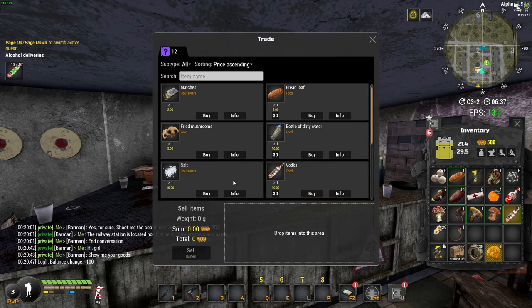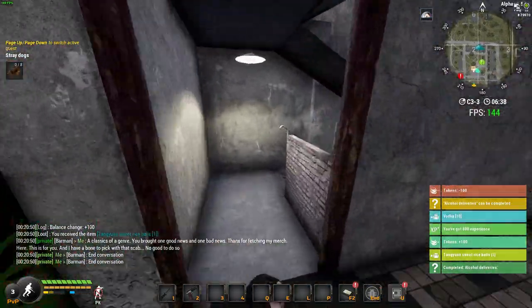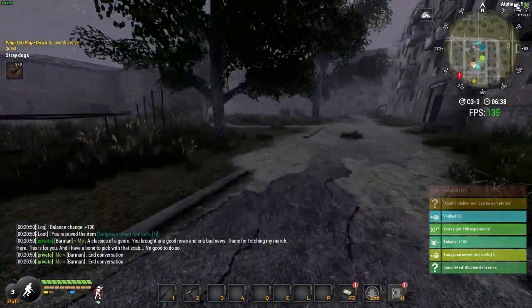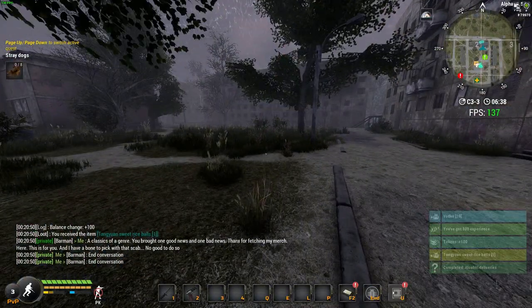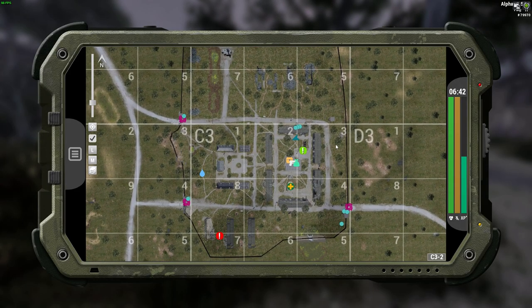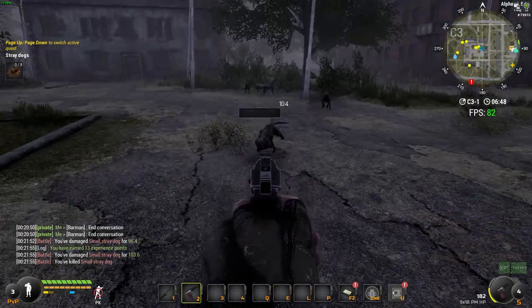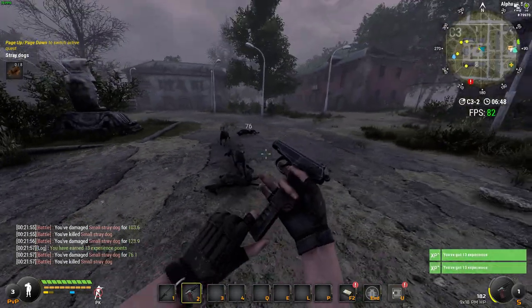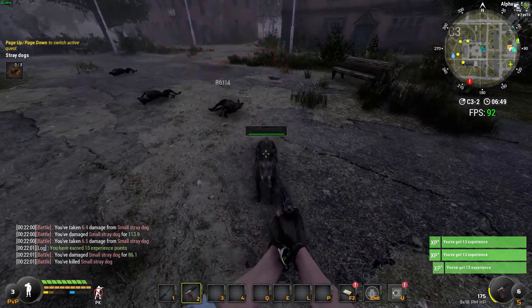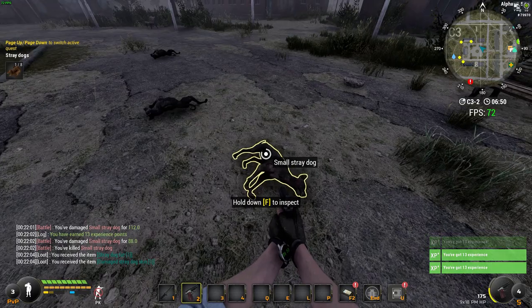Part four: you should have three quests. One of them — the bartender wants 10 bottles of vodka. You can just buy 10 bottles of vodka off him and then give them straight back to get all your money back. For the other two quests you're going to need 10 dog meat and eight dog fur. You can get them from the location shown on the map. Once you have those items, hand in the quests and that's the end of part four.